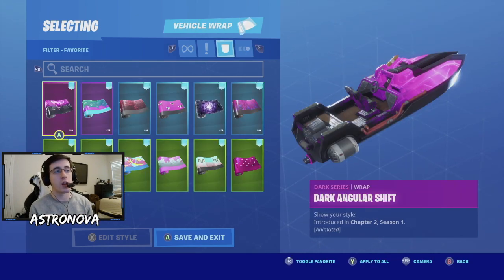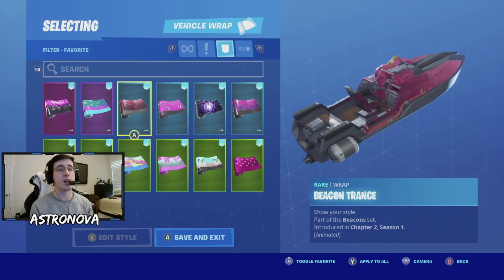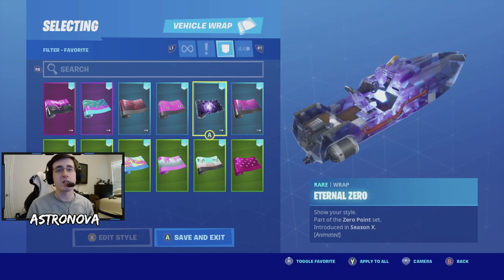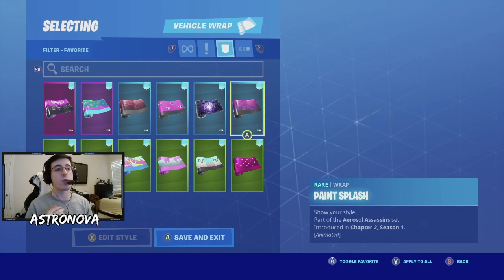Now for wraps, the first one is dark angular shift. Second is slurp - one of my favorites in Fortnite and one I'm going to use a lot with Iris. Third is beacon trance, which you were recently able to get through some challenges. Fourth is cuddle hearts, more Valentine's-themed stuff. Fifth is internal zero, another one of my favorite wraps.